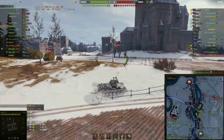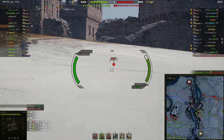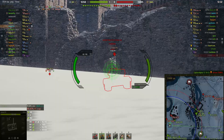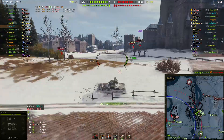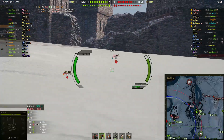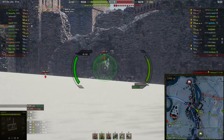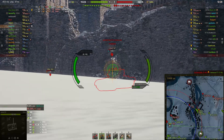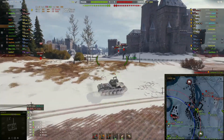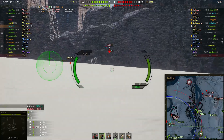So this Patriot at this range — the gun is accurate enough. You're going to see me hit that cupola and I keep the gold loaded because if I miss it just a little bit, I can still pen it. Basically if I hit off to the side a little bit, I'm okay with spending a little credits to three mark a tank. This is my first three-marked tier eight — I've three-marked a bunch of fives and sixes and one seven. So now we're moving up to eights.